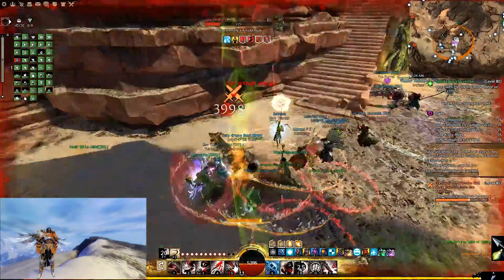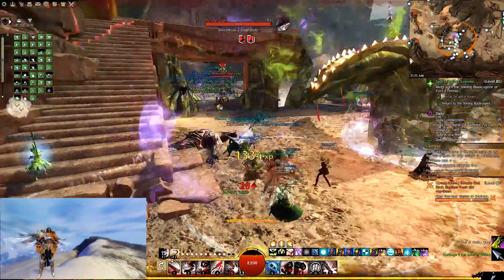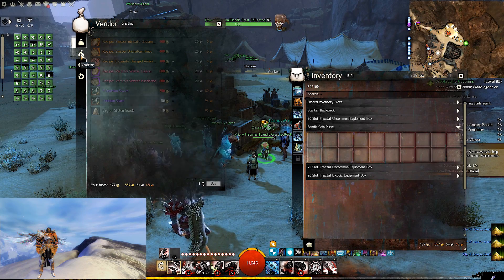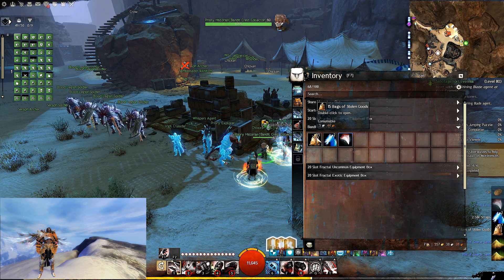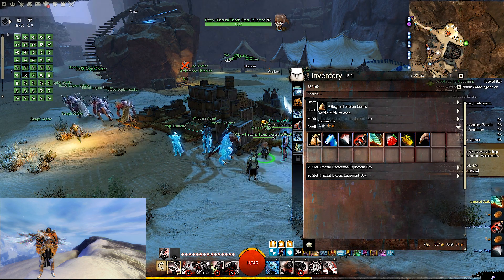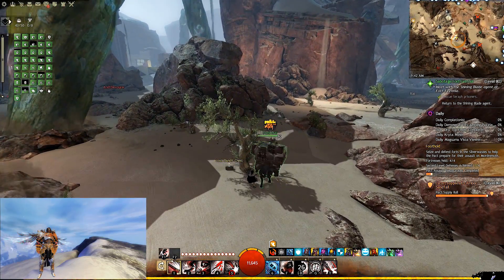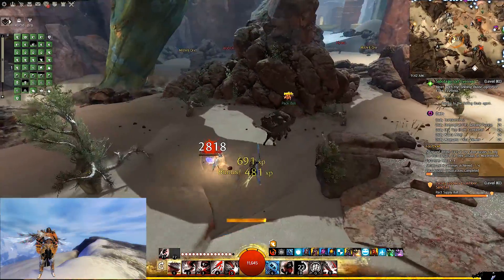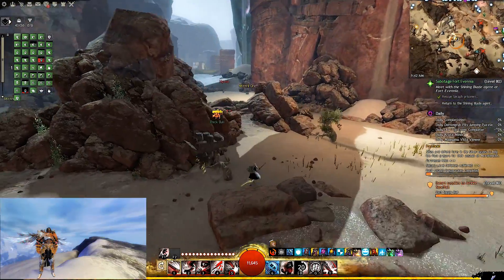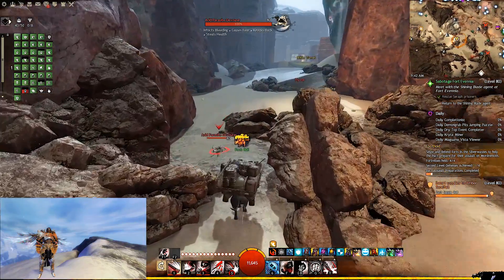Specifically for tier 6 materials, you can get these from fighting the monsters within the map while clearing bases or doing events. The tier 6 materials you'll get from fighting the Mordrum will either be a powerful venom sack or a vicious fang. Your other option is to use any excess bandit crests at the bandit crest merchant — you can use 10 crests to buy a bag of stolen goods, which is a tier 8 loot bag that has a chance of dropping tier 6 materials. Another benefit is using your keys to open lost bandit chests around the map; every time you open a chest you get an embroidered coin purse, which is a champion loot bag that also has a chance at dropping tier 6 materials if you open it on a level 80 character.